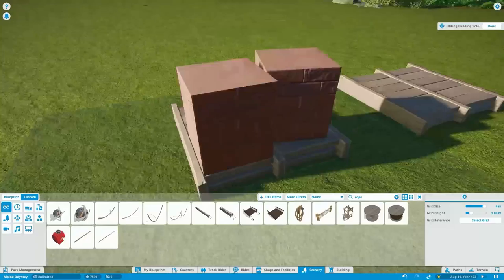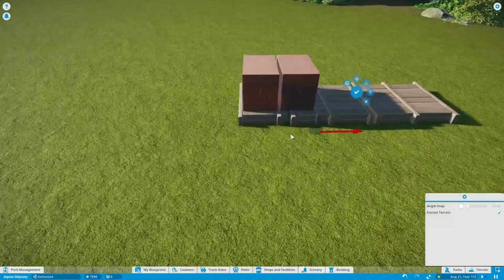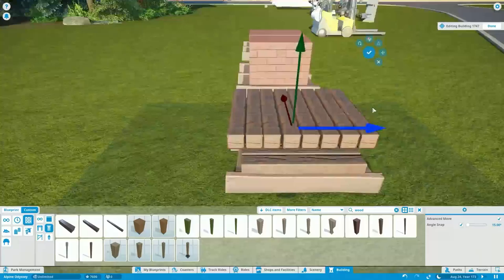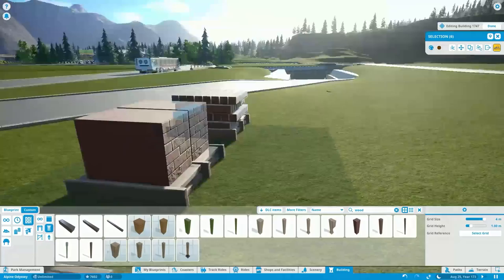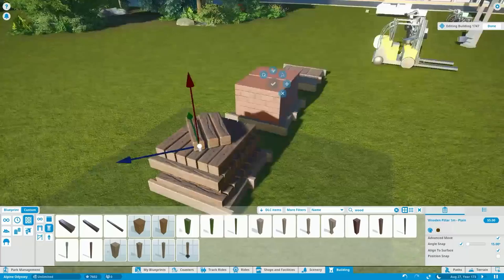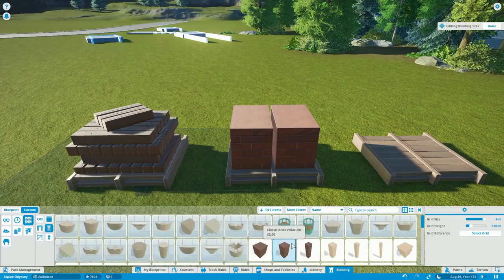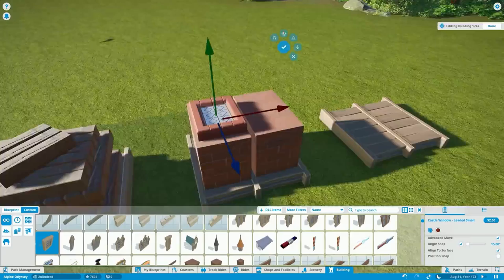I know you guys are going to say, Uthras, why don't you just use DLC for pallets? They have boxes and pallets and you can just place them down whenever you want. But Alpine Odyssey, since it is a DLC-empty park, is something we need to take into account. Making our own pallets out of planks and then adding things on top of them is a good chunk of today's episode. Once they are built, we can quickly slap down details and little things around at a decent pace.